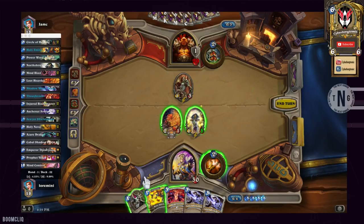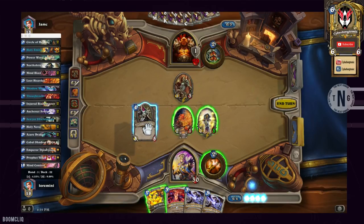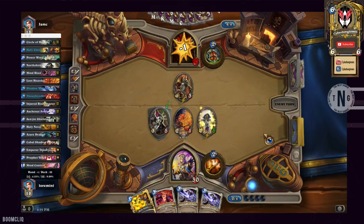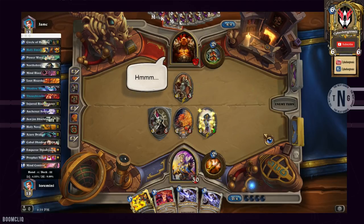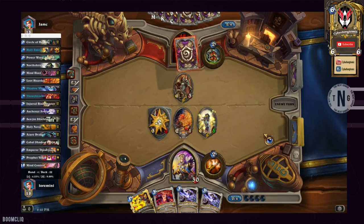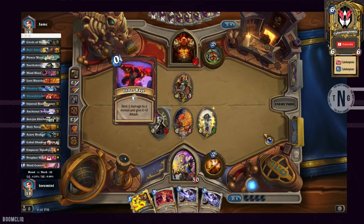If you want to add more variety to the deck, Flash Heal is always an option. Velen's Chosen, Excavated Evil, Light Bomb — I know some people run Vol'jin in the deck. Other suggestions might be a Wild Pyromancer or a Deathlord. Alexstrasza is another option. I'm running Mind Control to fill in for legendaries you may not have, such as Alexstrasza, and I've also seen some players run Ysera.